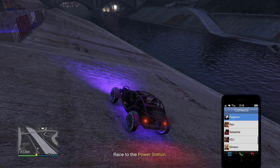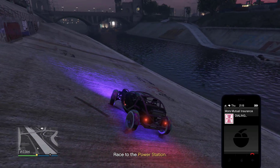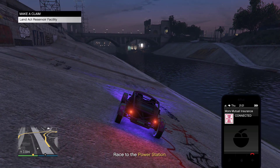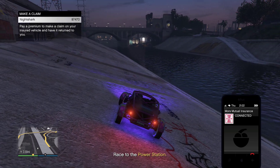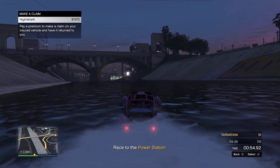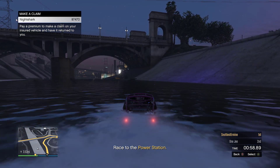Now what you want to do is open up your phone and call your insurance company. Hover over the car you want to merge, then drive the car into the water. As soon as your car dies, you want to press A.